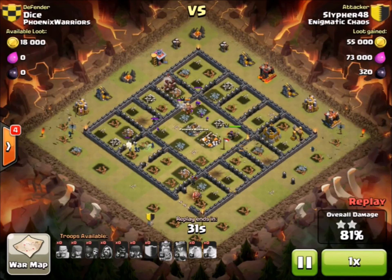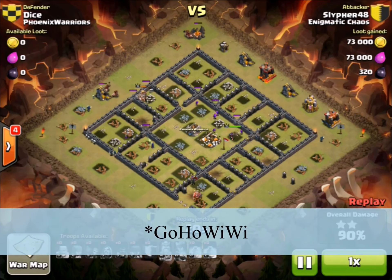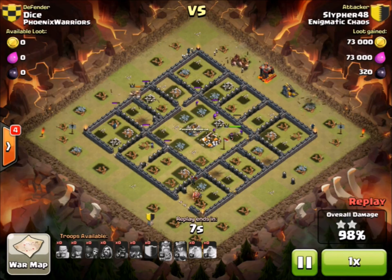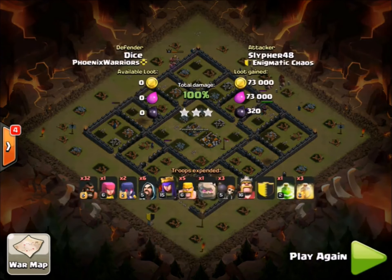Complete three-star, complete annihilation. Slifer is definitely one of our best Town Hall 9 attackers - he always uses GoWiWi or GoHo WiWi in war and always gets six stars. He is our top Town Hall 9 attacker. Five seconds left, two buildings remaining - an easy three-star for Slifer. That's about it for today, thank you guys for watching and I'll see you guys next time!